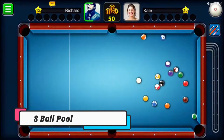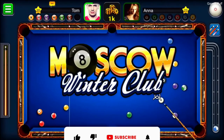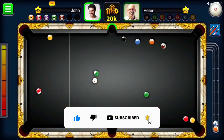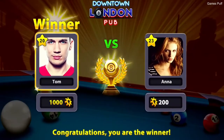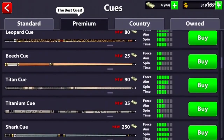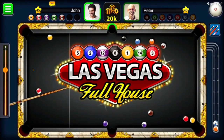Next up we have Miniclip 8 Ball Pool. The browser version of a pool hall is Miniclip 8 Ball Pool. You may play with your friends, compete against strangers, and even enter tournaments to put your talents to the test against the top players online. Just wait until you've mastered online gaming by playing against your buddies before entering a tournament. If you win matches, you get pool tokens that help you customize the game. You can even get custom cues. While you don't have to register to play, it's best to create an account to start games with your friends and find each other in the game.